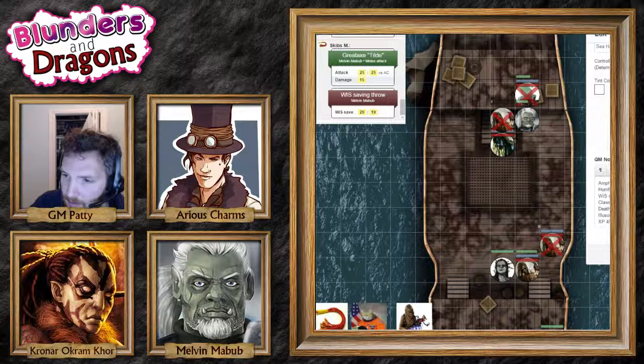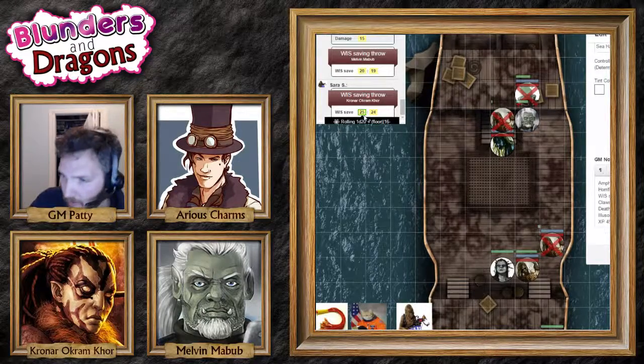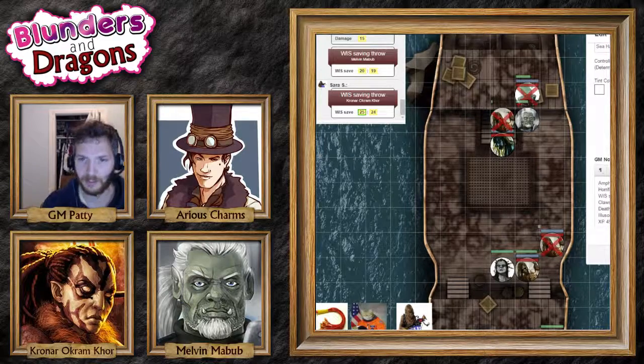Why? Because I said so — a wisdom saving throw please. I am wise. Is this the type of spell or ability that casting it so close to me would incur an attack of opportunity? It's not a spell. Wow, that's another great save. Okay, so it's now going to just attack you.